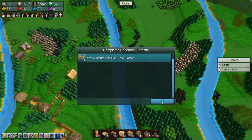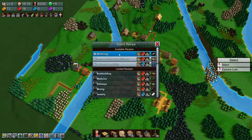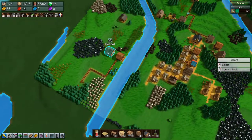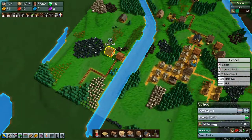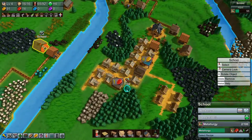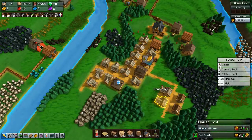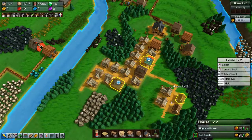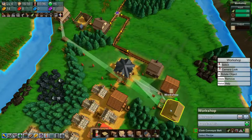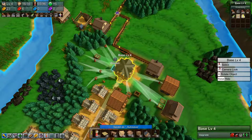Oh that was quick — research forestry done. Let's do metallurgy, and then we're done with research for a little while. We can upgrade some of these houses.